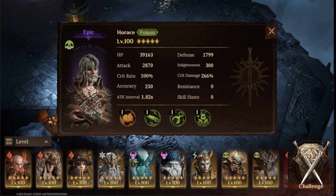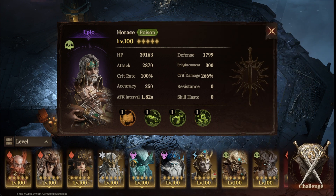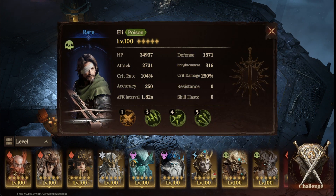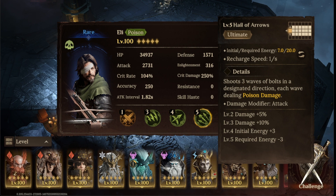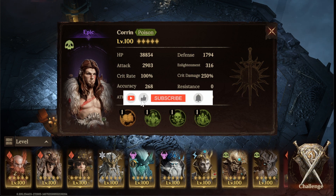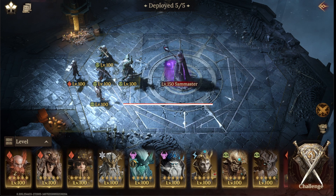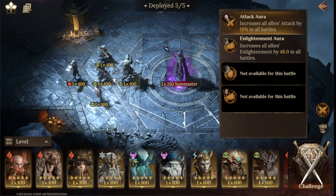For the main damage dealers, we have Horace to help out with the poison, and we have Ellie, who is really the main damage dealer in this formation. And then the last one is Corrin. I'm keeping these three in the middle as the main damage dealers of the team. For the Captain Aura, I selected Ellie's Captain Aura to be increasing the attack by 18%, which also helps to get more damage.